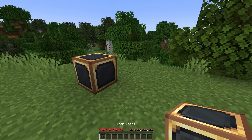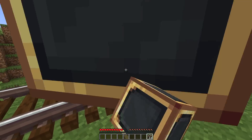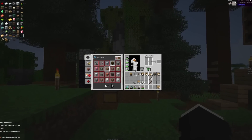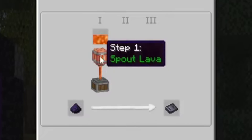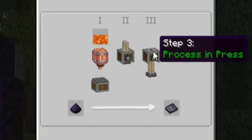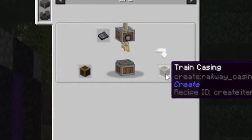Train casings are a necessity when making trains with the Create mod. You need train casings to make train stations, train schedules, train observers. You don't need them for the train tracks, but you do need them to make the train bogies. So no train casings, no train. To make train casings, we need a deployer and a sturdy sheet. The sturdy sheet requires a spout to pour lava onto powdered obsidian, and then we need to press the powdered obsidian two times to make one sturdy sheet. And with that sturdy sheet, we can then make a train casing.